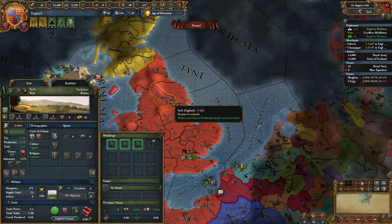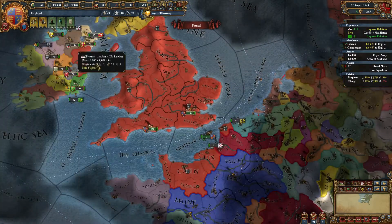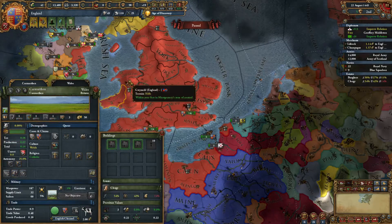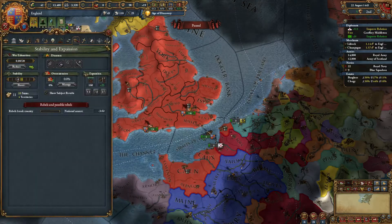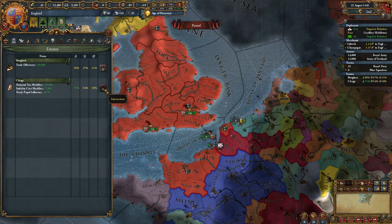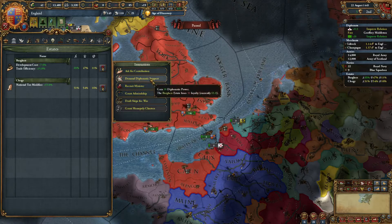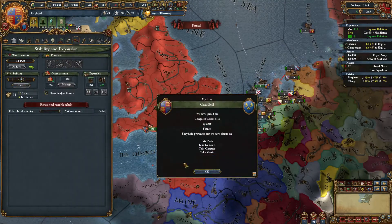Let's just give the clergy some terrible province. They want more — let's give them all of Wales, pretty much. So let's do the standard stuff to try and get power: support the clergy, demand admin, monopoly charters, whatever. At least now I can stabilize the empire a little bit.